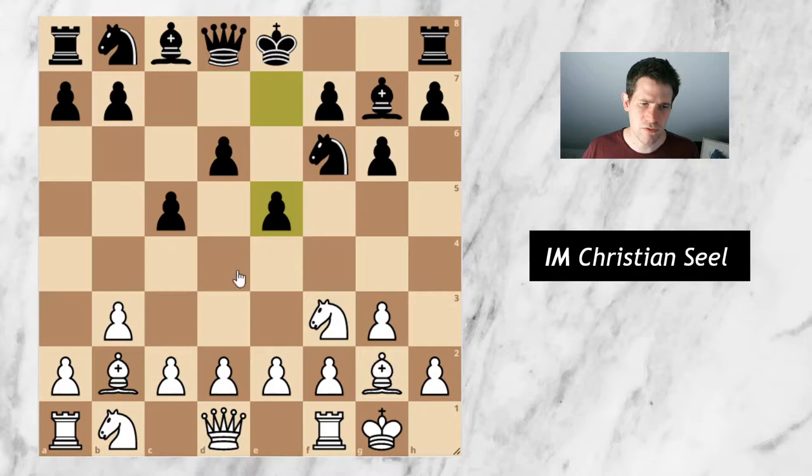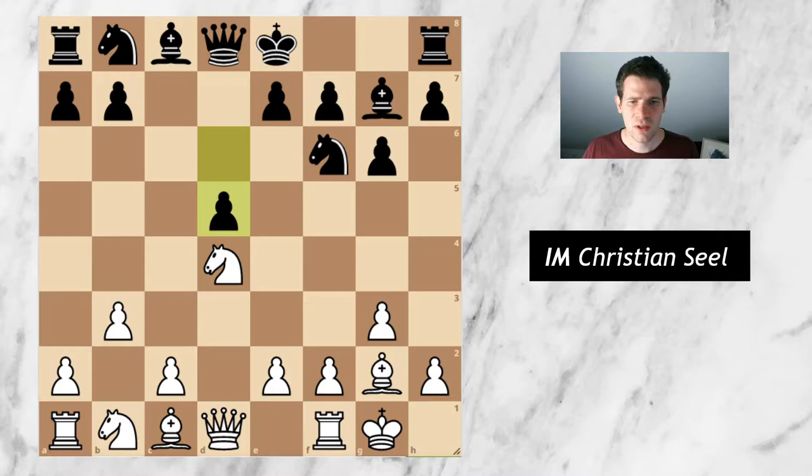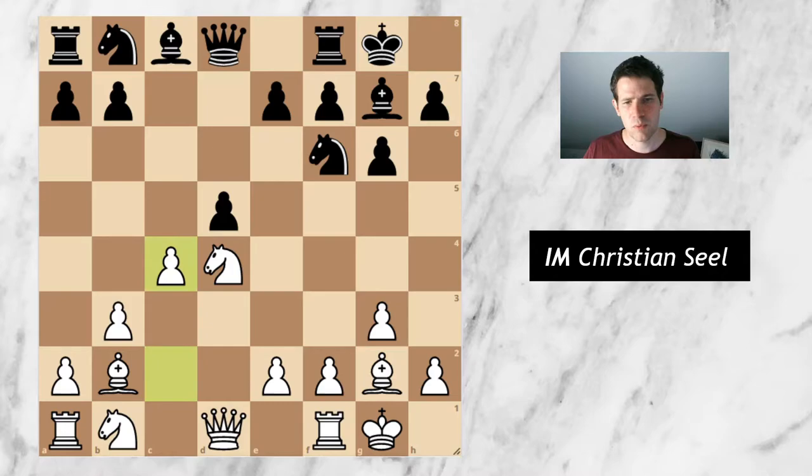I could go for bishop b2 and then after e5 I can't play d4 anymore, but I can still play c4. I decided I don't want to give him the entire center and went for the immediate d4, transposing back to a preparation I had in a different move order. After takes-takes, he went for d5. After some developing moves we are back to a particular sideline of the King's Indian after c4 — a line I always wanted to play with white but never really had the chance.